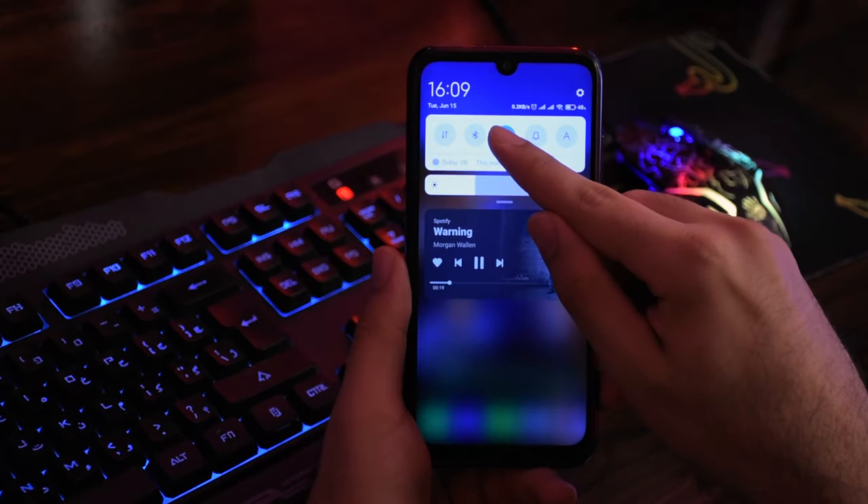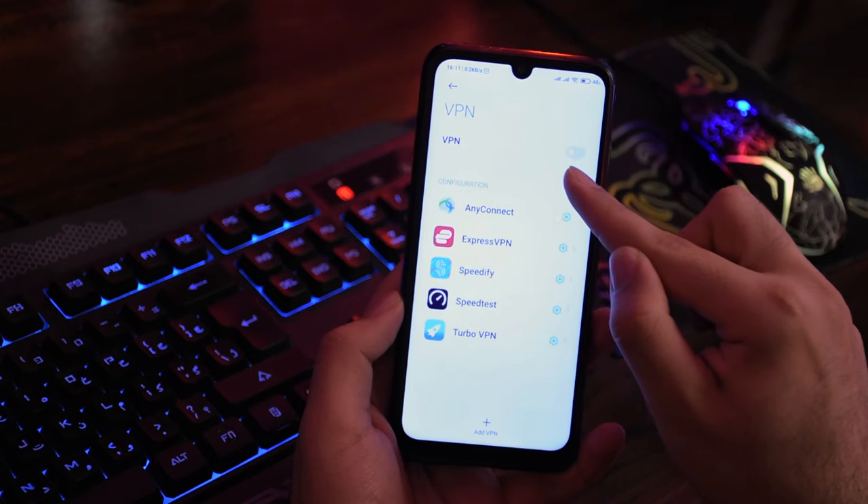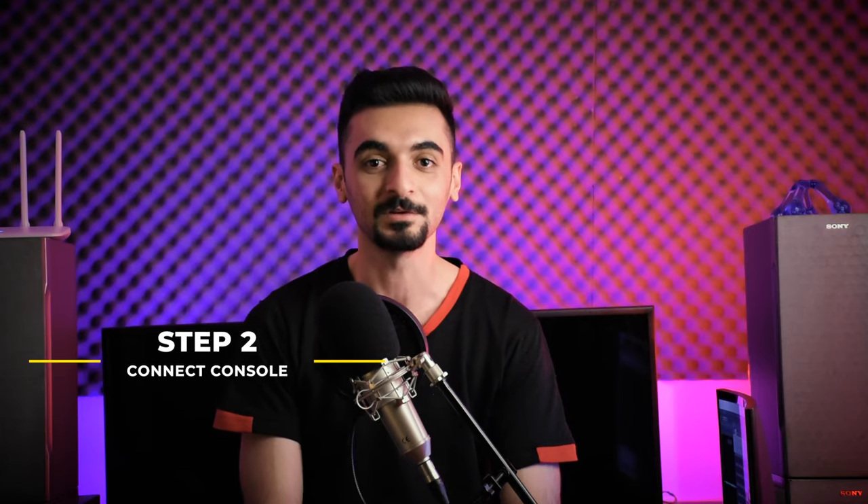Step one: connect your phone to a Wi-Fi router. If you are using a SIM card connection like 3G or 4G, I'll explain that at the end of the video. For now, I'm explaining for those using Wi-Fi on their phone. I connected my phone to this router. Also make sure your phone isn't connected to any VPN yet.